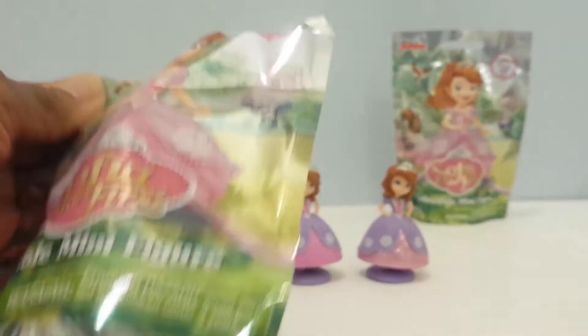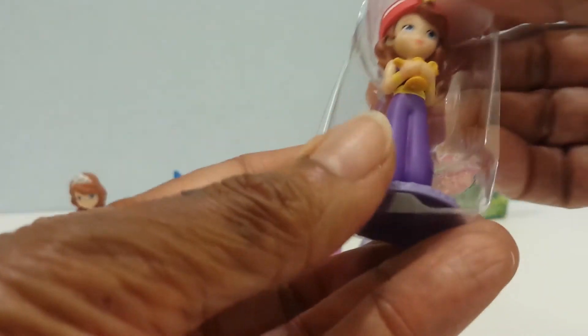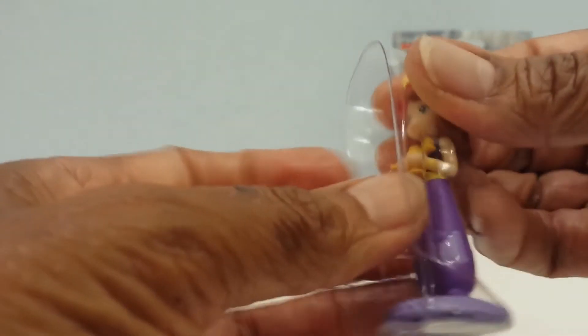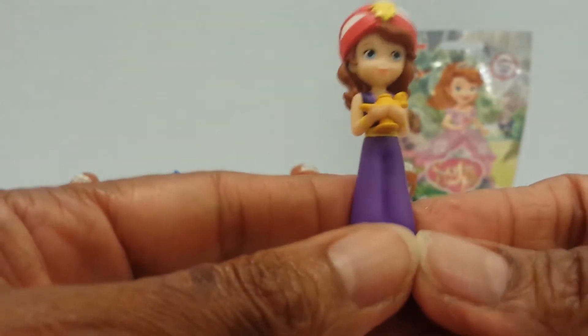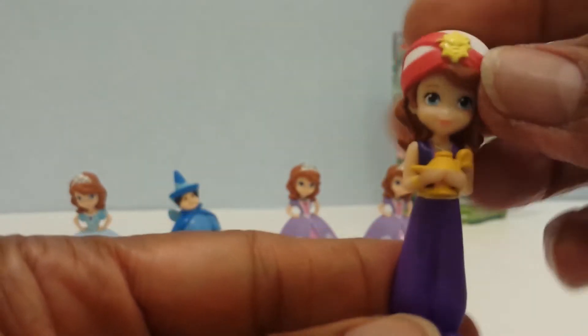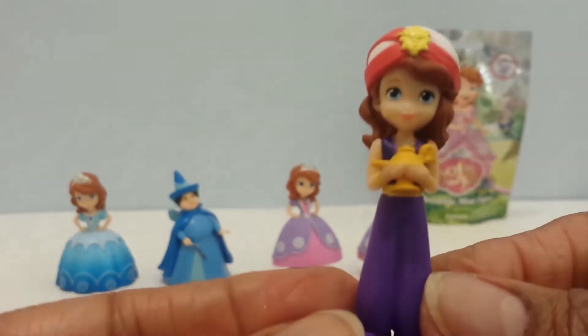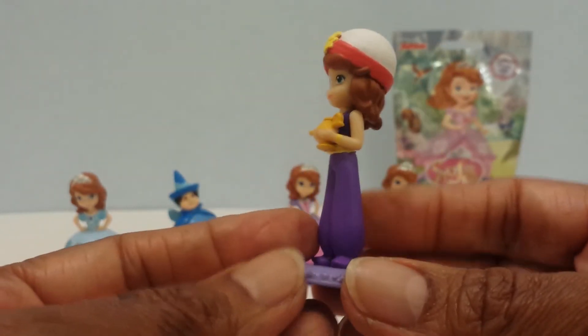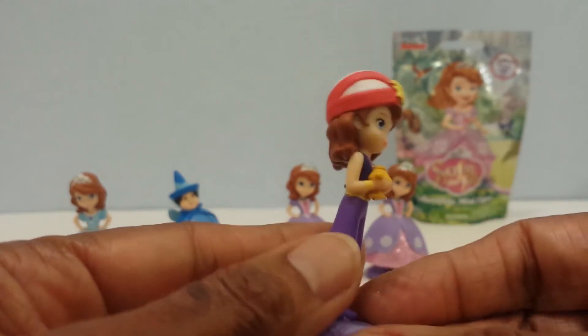Let's go on to the next one, guys. This is number five. Let's see what's in here. This is Jeannie Sophia. She's got on a white little turban and she's got a little lamp, and some yellow markings and red. Isn't she cute? She's always so cute — and the purple pants. Really cute, guys.